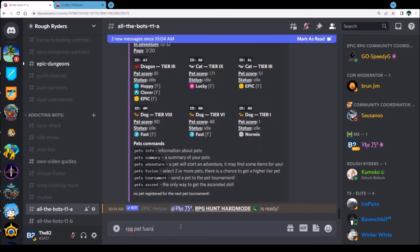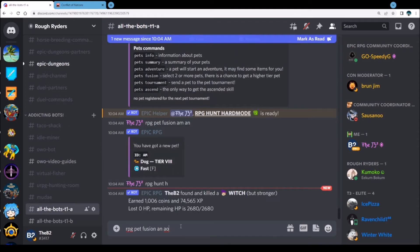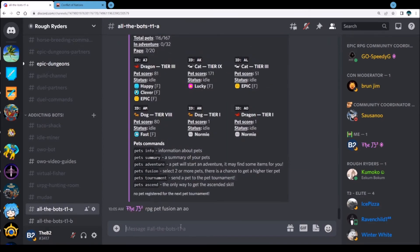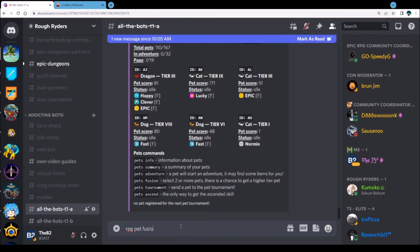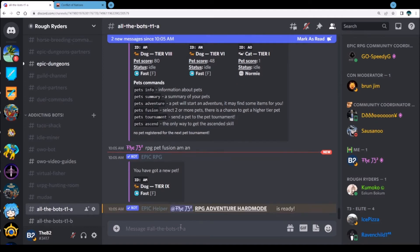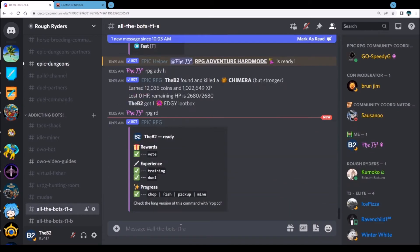RPG pet fusion AM AN — can we go to a nine with an epic? Oh, eight with an epic — oh well. Let's check the order: AN AO. We're going to go to another six — there we go. Then check the order and we're going to go AM AN. A nine — on an F, come on omega! I need an omega. I got like five veggies in a row, man. I do need to keep up on the training.